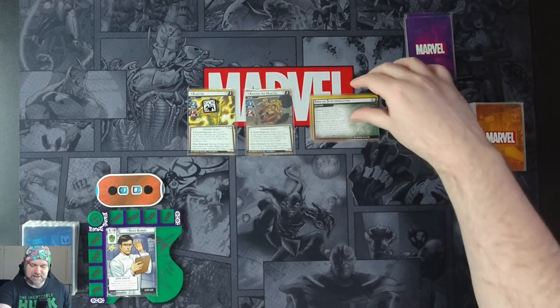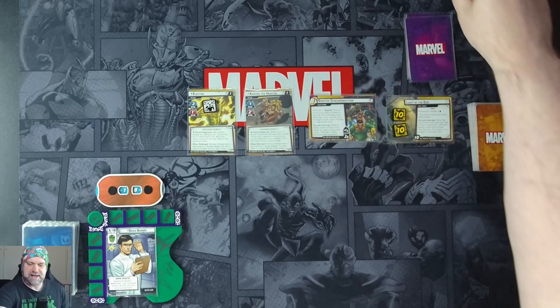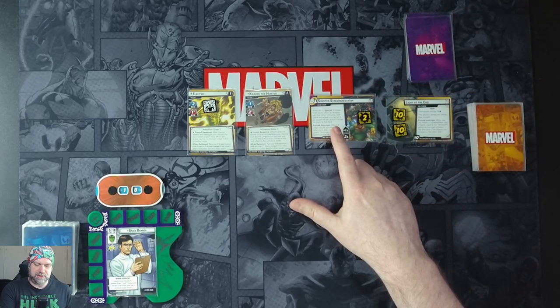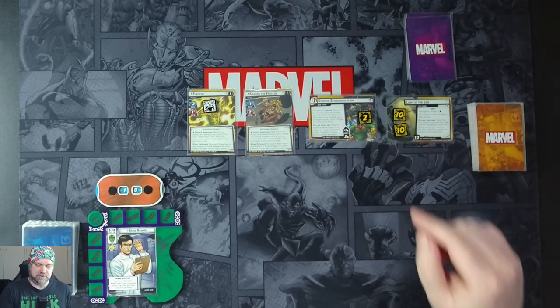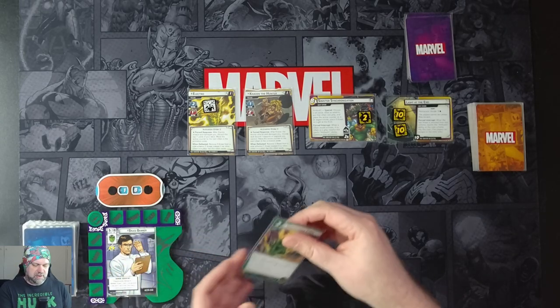We'll advance to stage 1B on Sinister Synchronization. It schemes out at eight and comes in with two threat. The ambush special: we choose a set aside villain at random, put the villain into play, and place the active counter on it. There's a force interrupt — when a villain would activate and if there's no villain in play, resolve the ambush ability and then continue the activation. So everything's sorted. Let's go to town on these Sinister Six villains — hopefully beat them very quickly.